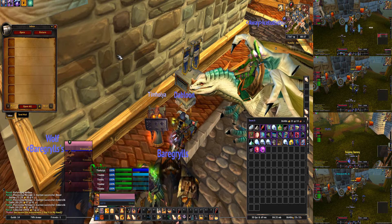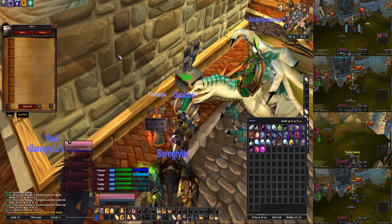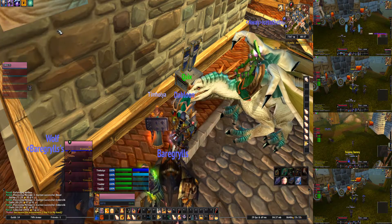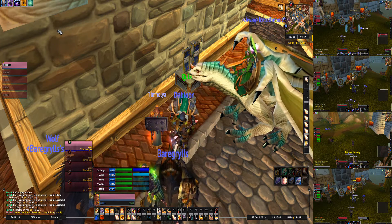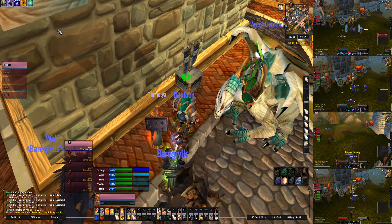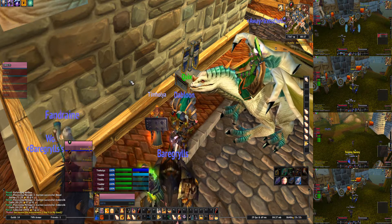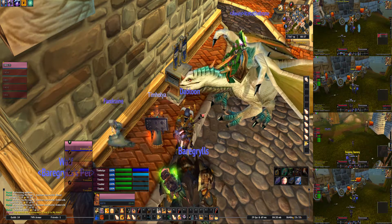It takes me maybe two or three minutes to relist auctions as they expire, so I've done that a couple of times. There's a 48-hour max for auctions that you post. I ran maybe two or three instances just to get a couple of items to post on the auction house, and then we did a little bit of flipping. So there we go — 20,000 gold. Multiboxing makes all the gold.